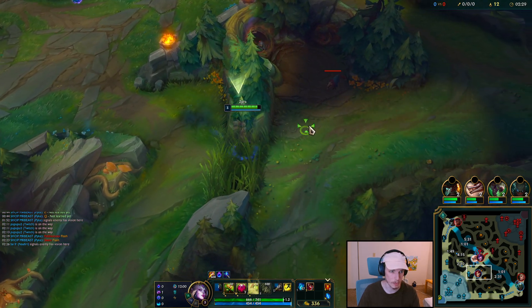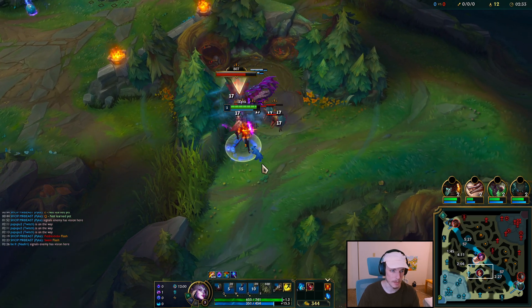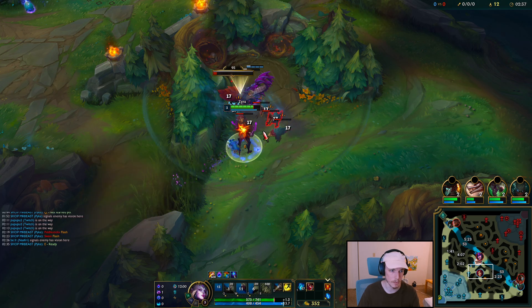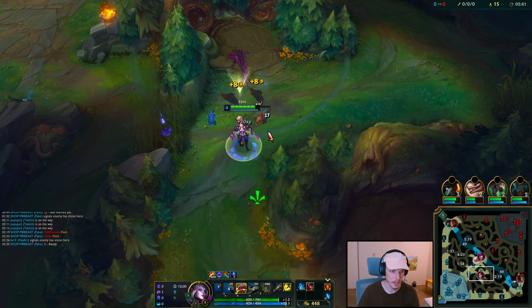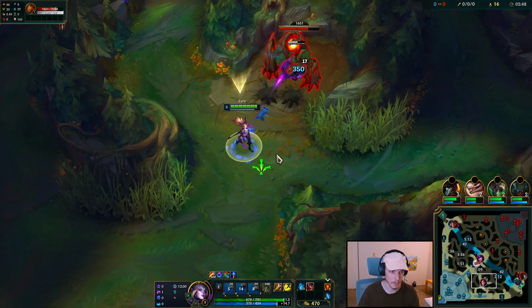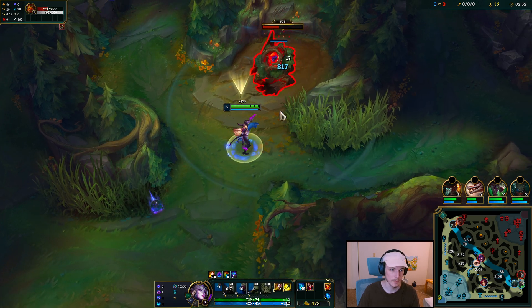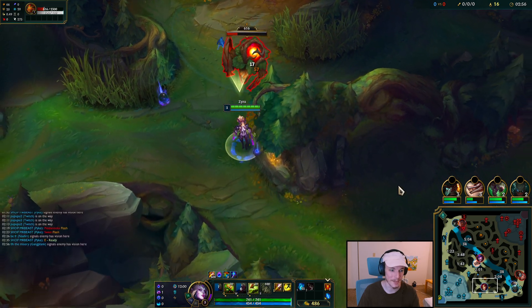We also have Nimbus Cloak, giving us more movement speed whenever we smite someone — which is probably going to be used defensively. And I'm running Blue Smite for that same reason, so we can have more maneuverability in teamfights. Transcendence so we can cast abilities more often. In hindsight, I think I probably should have run Absolute Focus, so we'd simply have more damage. Because with Zyra, we're basically always full HP — or we're dead — so that makes things pretty simple with Absolute Focus.